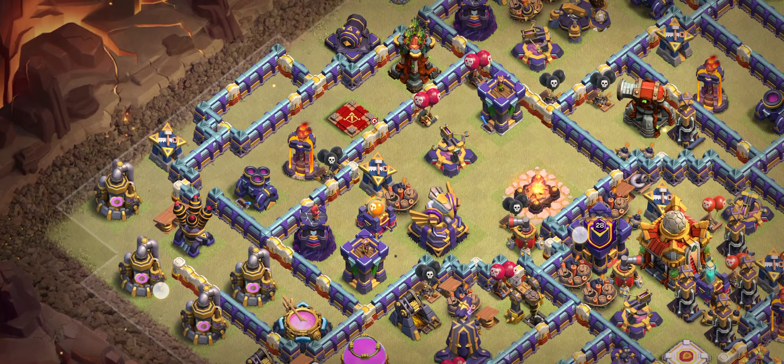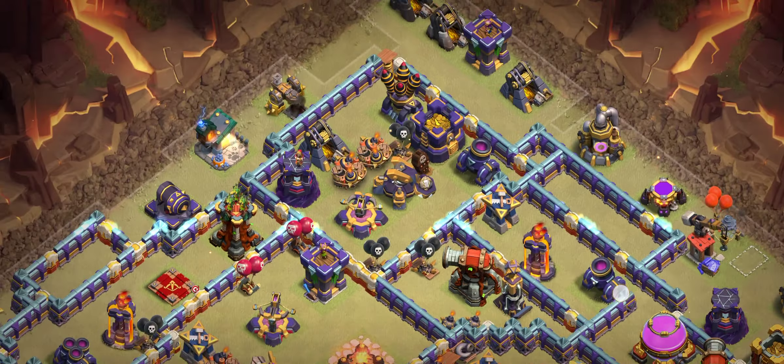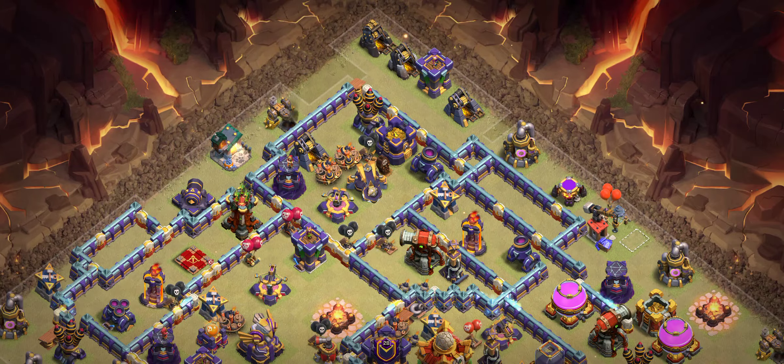Those areas are especially dangerous — the Eagle, the Queen, multiple Infernos. A tornado trap is there because most players will use tornado trap for this side. That's why the Scattershot is there with the multiple Archer Towers.